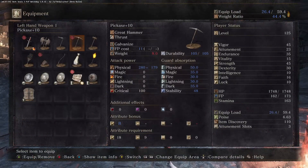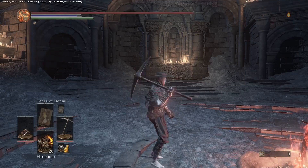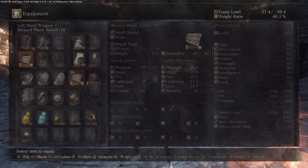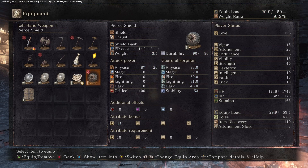Now for these shields — they are literally here to fill a slot so I can easily switch over and back. You only really need to be casting Tears of Denial. That's totally all you need to be casting it for.